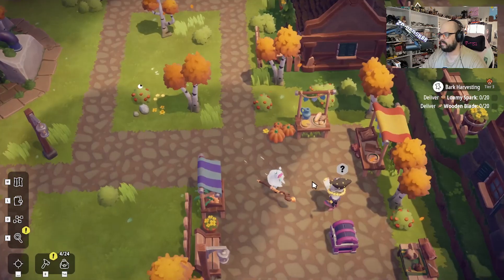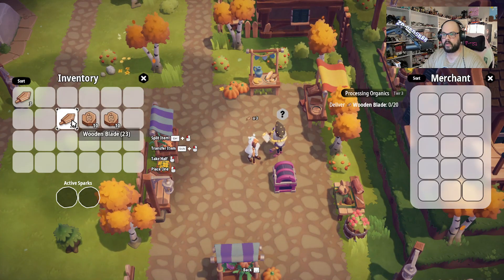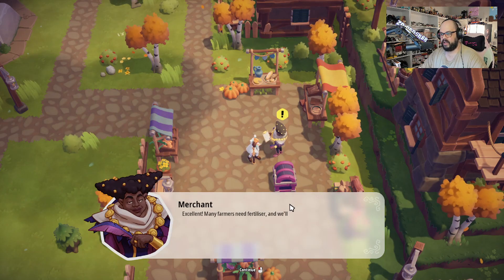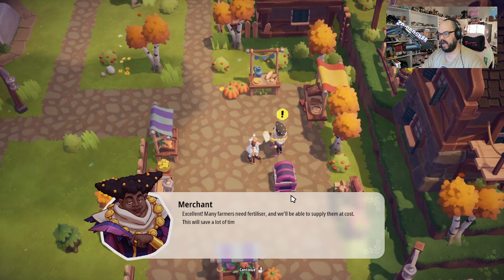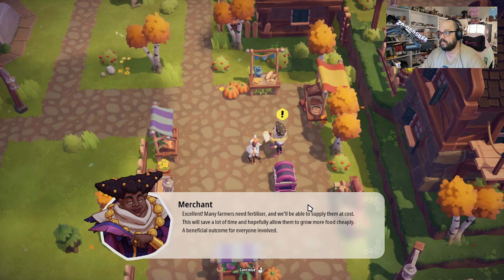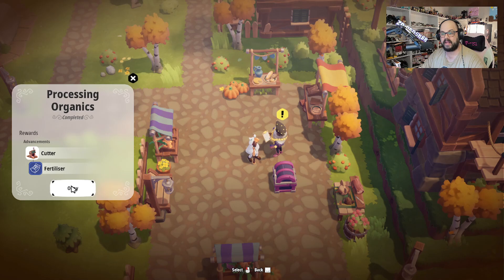You wanted 20 blades. There we go. Complete. Excellent. 'Many farmers need fertilizer and will be able to supply them at a cost. This will save a lot of time and hopefully allow them to grow more food cheaply. A beneficial outcome for everyone involved.' All right, so we got the cutter and some fertilizer. And he's got a new quest.